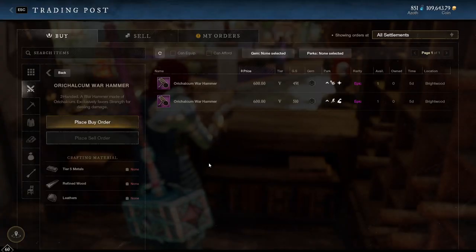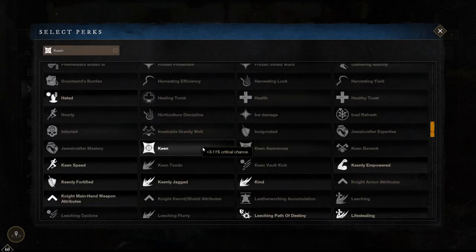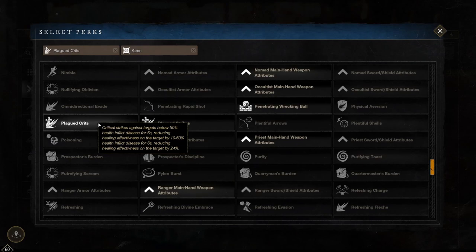Okay so let's start with the warhammer. My recommended perks for the warhammer are keen with plagued crits and either thwarting strikes or vicious. Keen gives you 3 to 11% crit chance which is absolutely massive on your abilities, while plagued crits reduce healing by 24% for 6 seconds when you crit a target below 50% health, making it a lot easier to finish them off. This also works really well on path of destiny which is massive in wars because it is a big AOE.